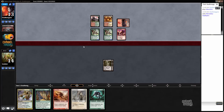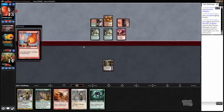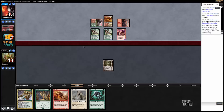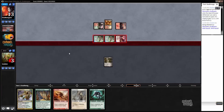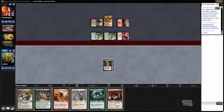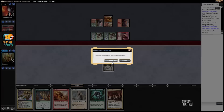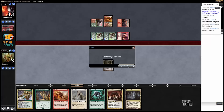Monastery Swiftspear. Spike us. Do we have a Bolt too? That would be really impressive — a turn 3 kill from Burn. Well, we're dead without casting a spell anyway. Not quite Zoo.